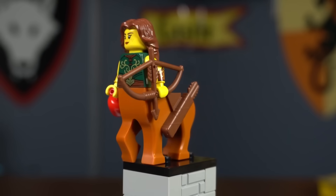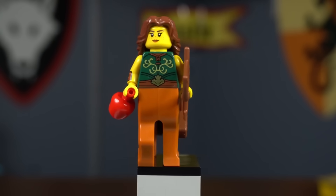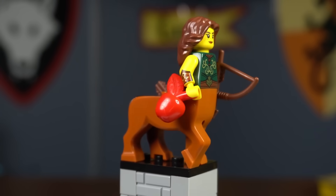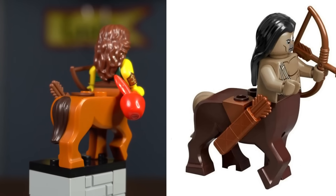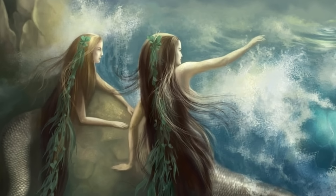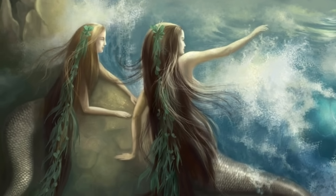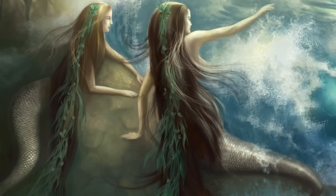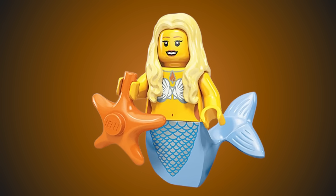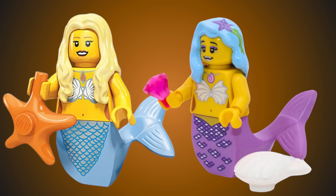The Centaur Warrior came in series 21. She wields a bow and quiver and an apple. A centaur is a mythical creature with the upper body of a human and the lower body of a horse. Her horse legs are actually a different mold than those that came in Harry Potter. In Greek mythology, mermaids were often depicted as enchanting sea nymphs with the upper body of a woman and the lower body of a fish. Series 9's mermaid has a blue fishtail, and Marsha, Queen of the Mermaids from the first Lego Movie CMF wave, has a purple fishtail.